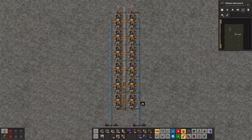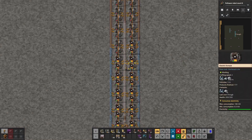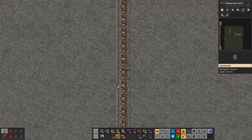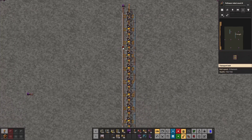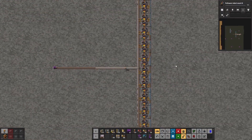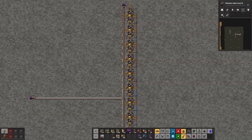This setup results in two issues: 24 furnaces are insufficient to process all incoming resources, and the middle belt lacks capacity to transport the doubled volume of smelted material. Upgrading belts is challenging since doubling the current input would produce 60 items per second, exceeding the capacity of any available belt. To keep the same belt for both input and output, a single column of furnaces should be used per belt. However, this creates another problem: all resources produced end up on the same side of the belt, using only half its transport capacity. To fix this, we need to invert the direction of the belt for half the furnaces — 12 in this case.